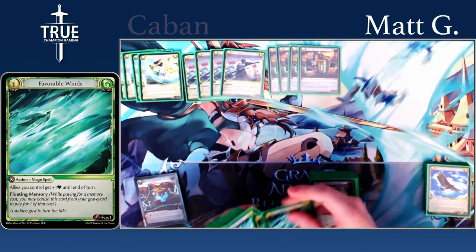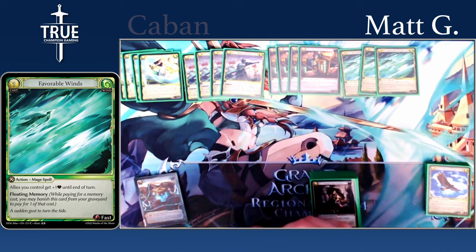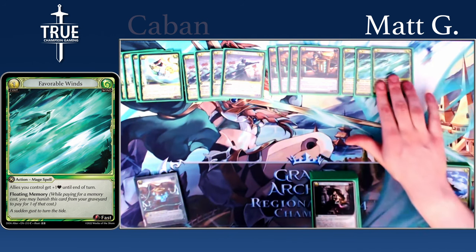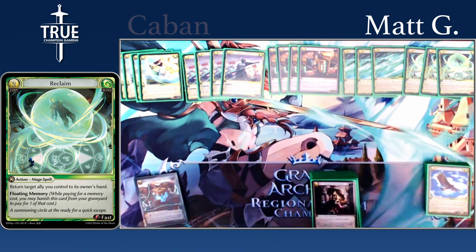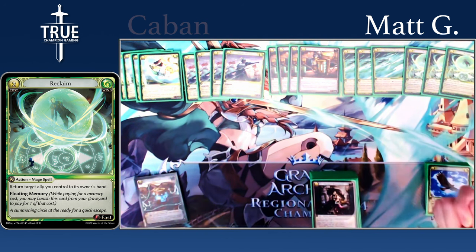Let's get into some of the combat tricks. We do have three Favorable Wins — just being able to save an ally is really, really strong. There's quite a bit of class bonus in this deck, so being able to save an ally and then level up safely is really nice. There's also three Reclaim — same thing as Favorable Wins, but if the ally is going to die and Favorable Wins isn't going to save it, you can Reclaim. You do recover the influence because you get the card back and have a float to level up with.